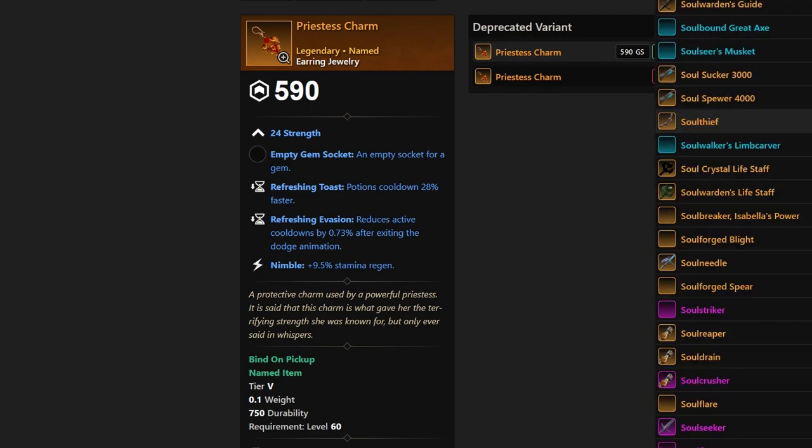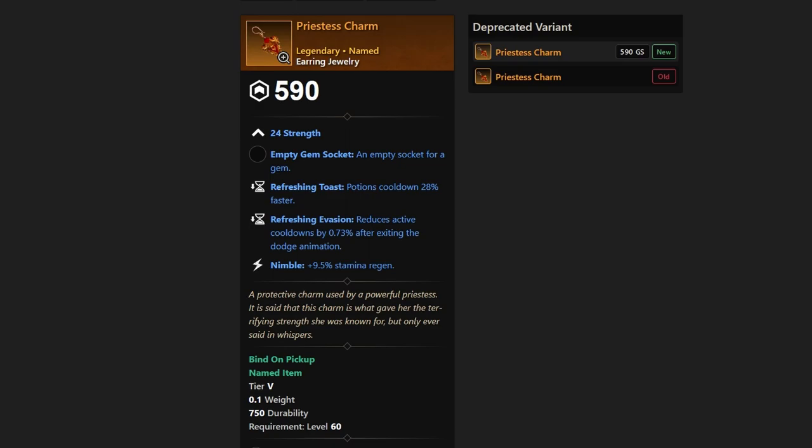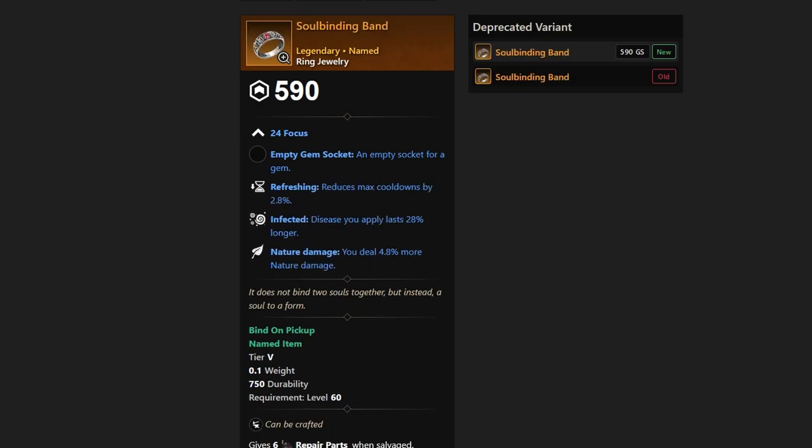The Soulbinding Band is a Focus ring with Refreshing, Infected, and Nature Damage. If you are going the Void Gauntlet route with your Life Staff, you'll get that Infected, which is nice, and Refreshing is nice. But the Nature Damage isn't something we really need per se, so this is probably more of a PVE band if you're looking for a PVE Focus Ring on your runs.